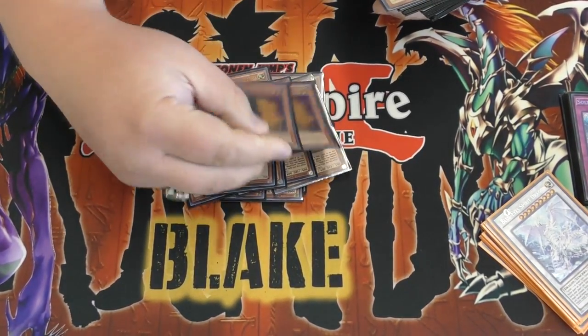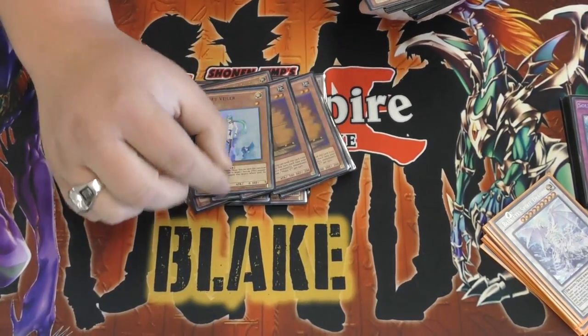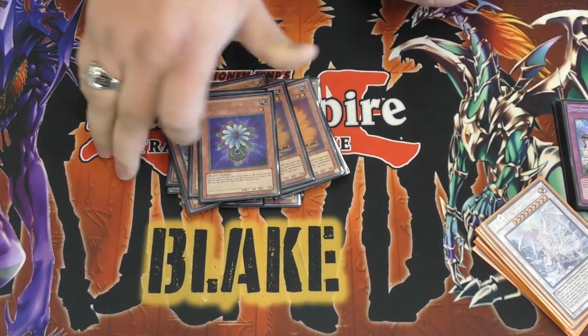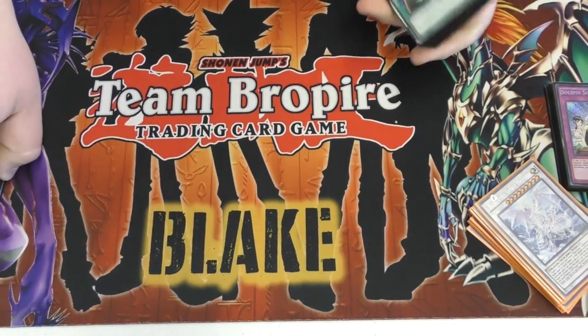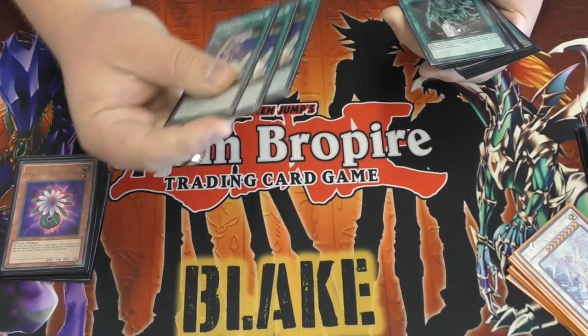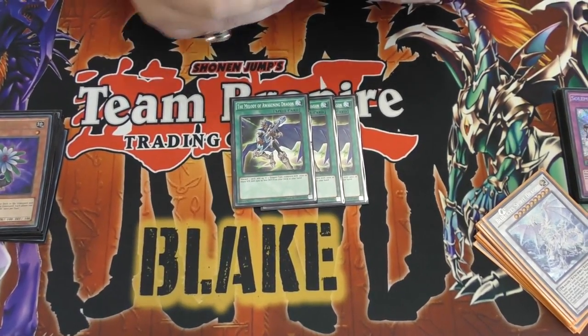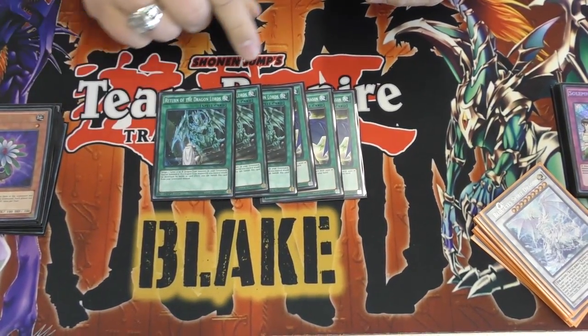And then hand traps: you've got two Maxx C, one Valerion, and then one Globeduhl. The Globeduhl was really good today - it was super clutch. Three Melody of the Awakening Dragon.